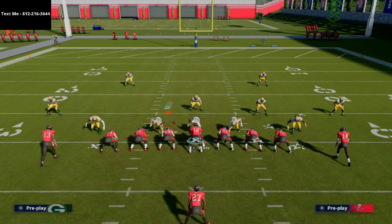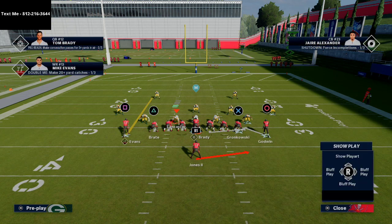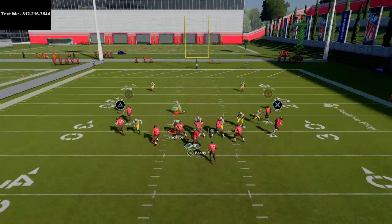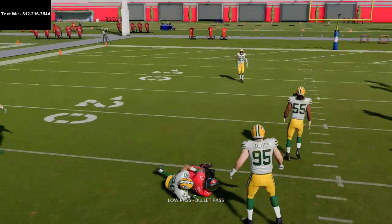If you have slot apprentice or hot route master, one of my actually favorite little route combinations is really simple: just put both receivers on hitches and put your tight ends on little flats. You're basically going to run curl flats compressed, and you'd be surprised at how good this actually is — very, very effective.